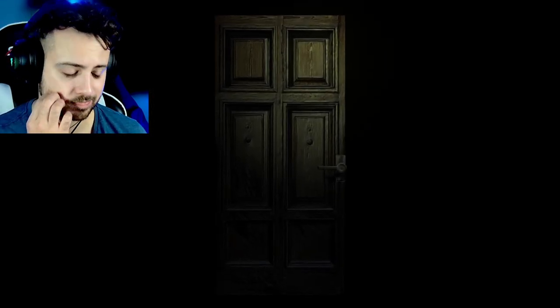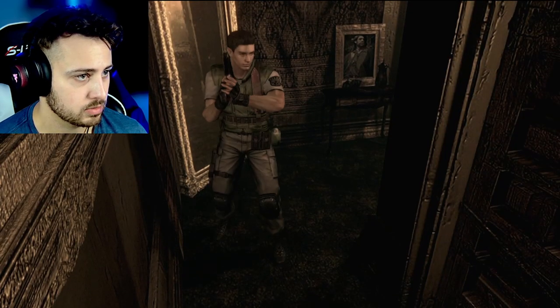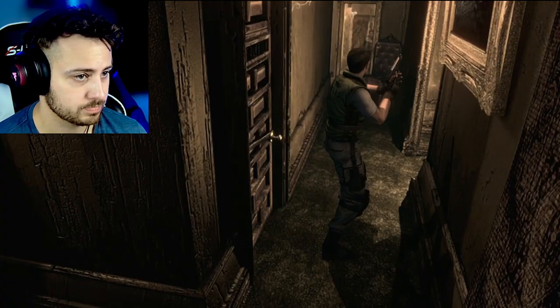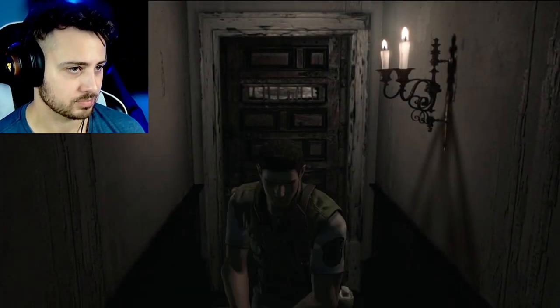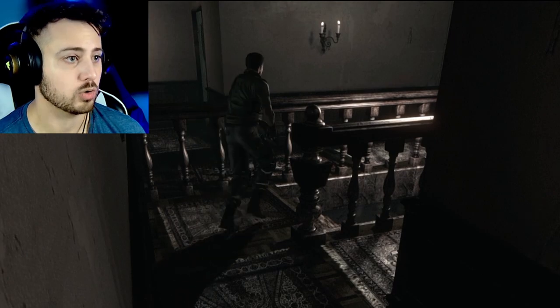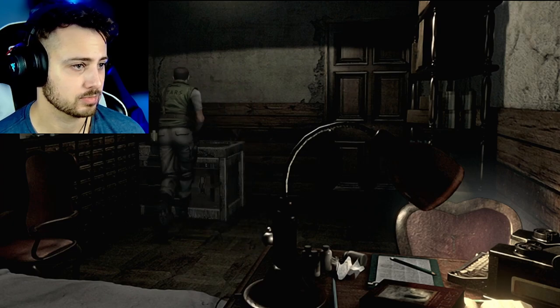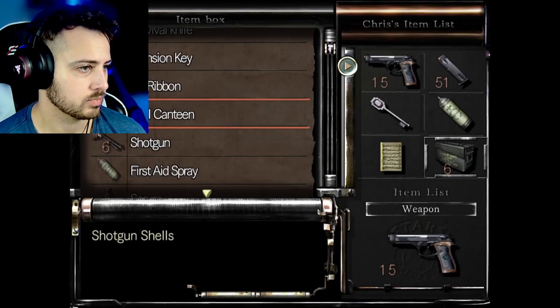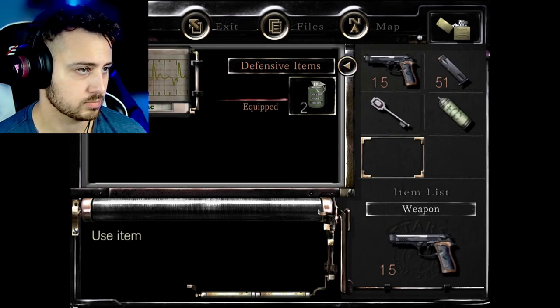Zombies are starting to bust through, coming in from outside - it's not good. It's almost like a self-imposed timer. Oh it's starting to get a little stressful - we are getting more shells at least. It is scary that they can follow you into different rooms because in Resident Evil 2 you don't have that - you just deal with them where they are. Here if they can travel, that's a little scary.